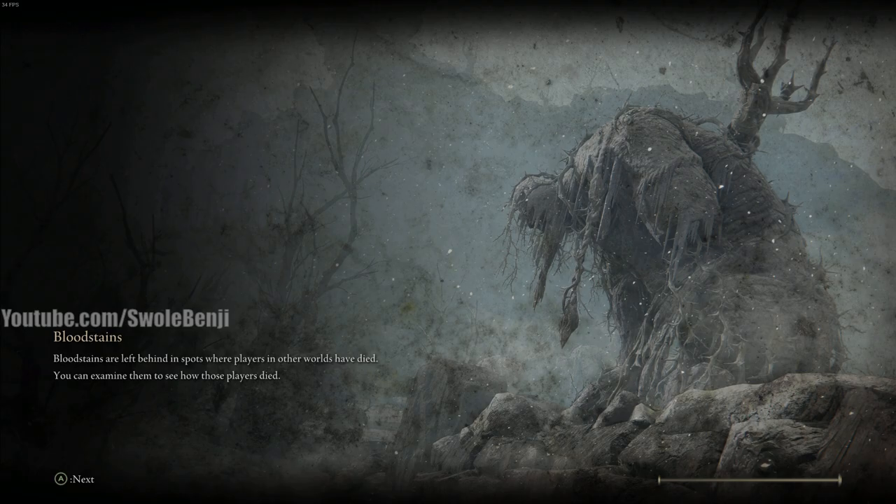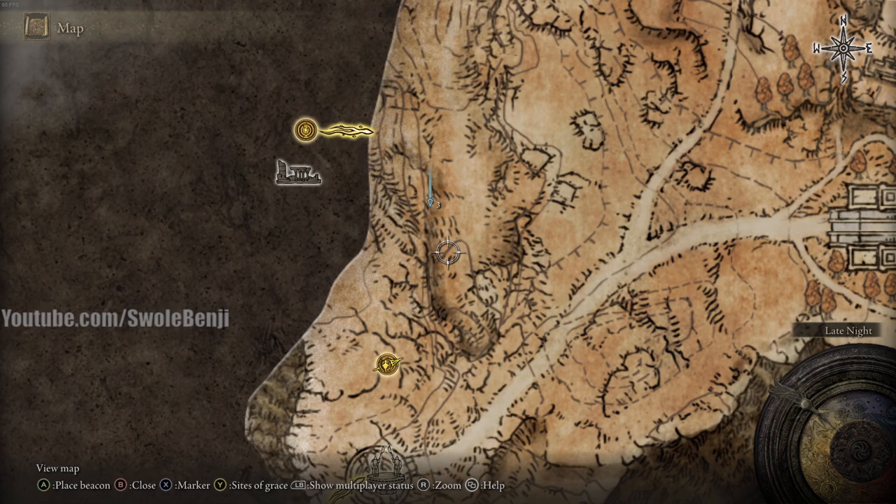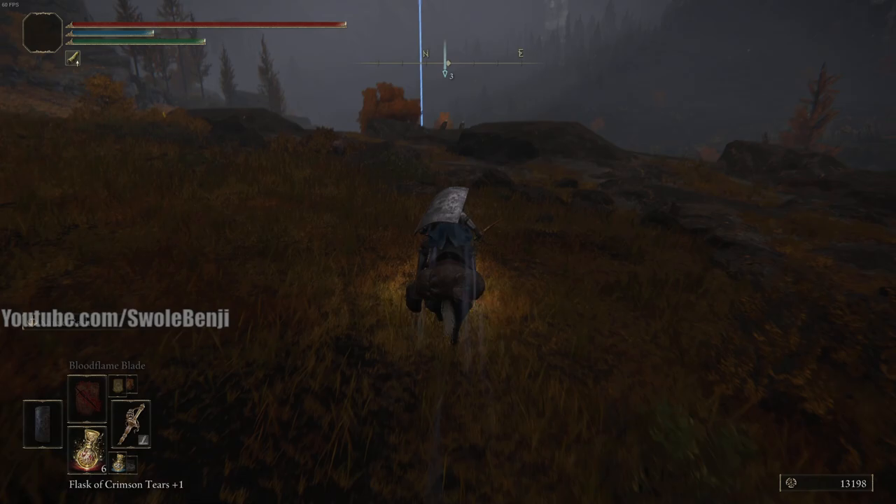Teleporting back to the plateau so you can see exactly what the notches look like on the map for yourself. Right here — the way I see it, you've got this little hump, this little bulge on the map, and then it's up and to the left. Very easy to find, very simple. We're just going to ride to this first notch to the right of north — that seems to be the best way to do it.